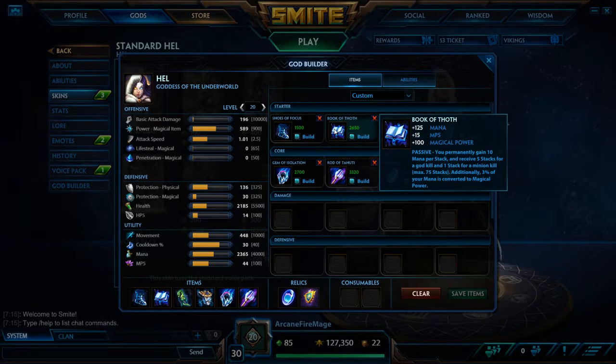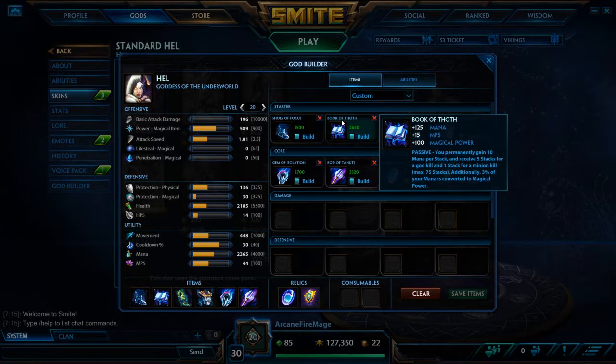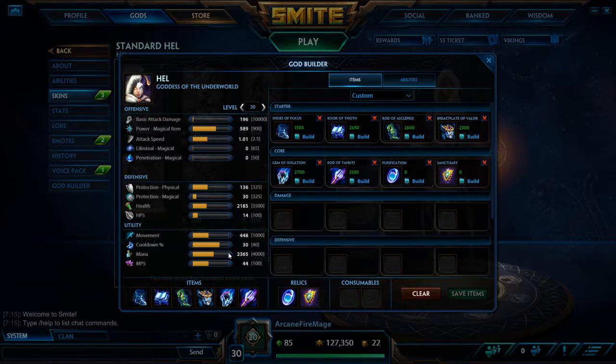Next we've got Book of Thoth. You really want this because of Hell's mana. When we max out her mana, without even taking into account the 75 stacks you get from Book of Thoth, we're already maxed out at 2365, so it goes up even more from there.